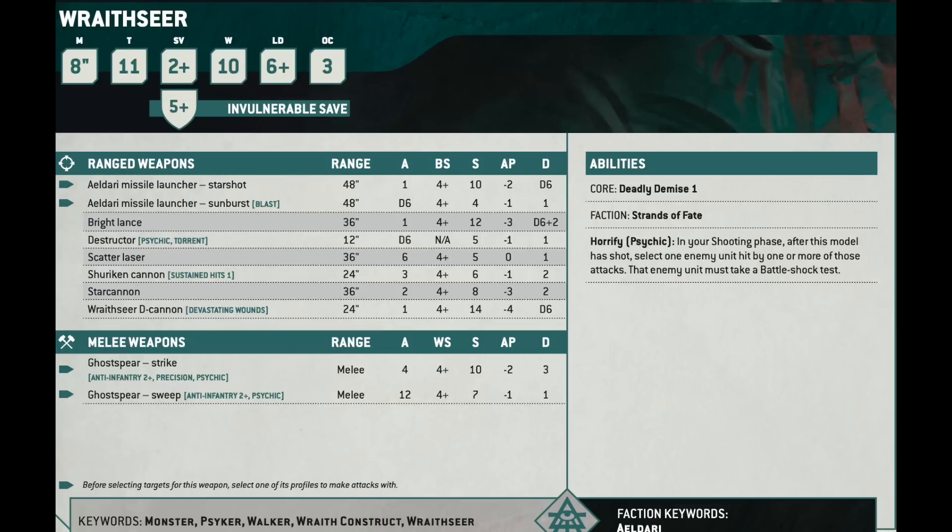A single attack on a D6 damage weapon, even with Devastating Wounds, is not super impressive compared to other stuff in the Codex for less than 160 points. The Wraithseer also has access to Destructor, a psychic power with a 12-inch range. So you can see how this is shaping up — the Wraithseer wants to be up close and personal. Destructor has Torrent so it auto-hits: D6 attacks, Strength 5, minus 1 AP, 1 damage. Good anti-infantry chaff clearance.